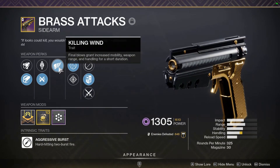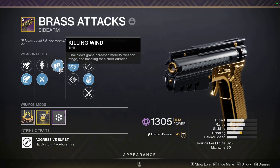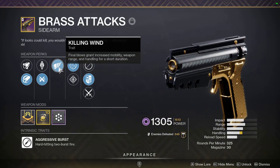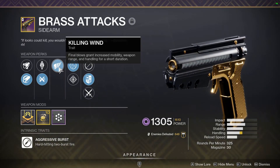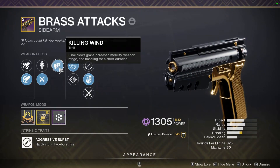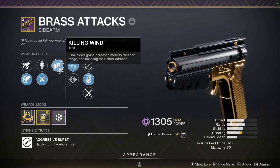Now I was thinking, Killing Wind on a sidearm for PVE — I really didn't know. But then I read it and it says final blows grant increased mobility, weapon range, and handling for a short duration. I feel like sidearms don't have enough range and I've got to be too close. But once I get a kill and proc Killing Wind, it increases that range, which allows me to use it at farther distances.